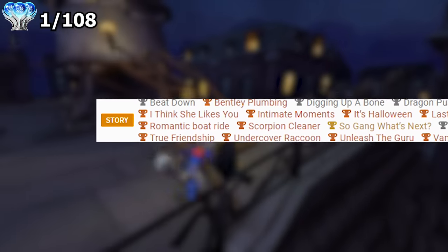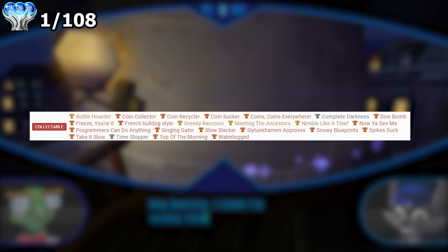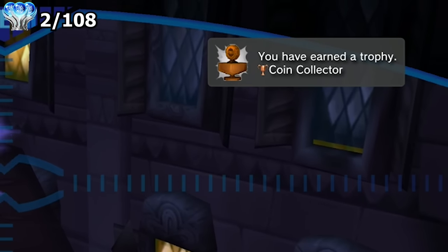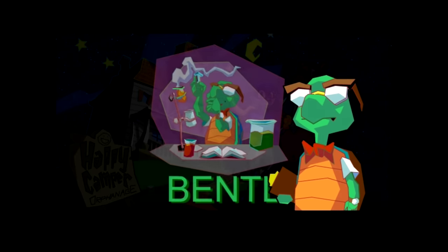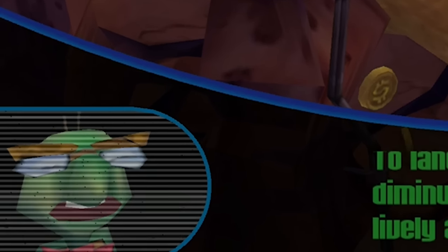A lot of the trophies I'll be getting through the games are story related. Sly Cooper 1 though does have a lot of very simple collectible trophies — coin collector, pretty sure that was for collecting my first coin. Sly is a thieving raccoon who came from an orphanage, which is where he met his best friends Bentley — 'To land safely upon diminutive points, leapeth lively and press the triggering device with the round geometrical object emblazoned upon it.'